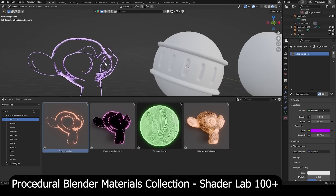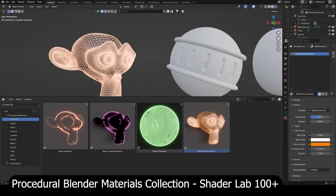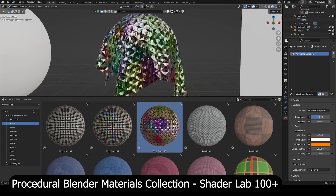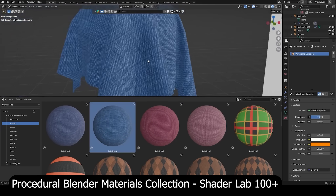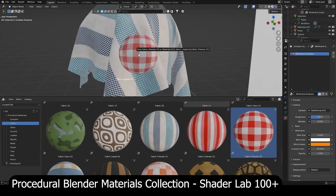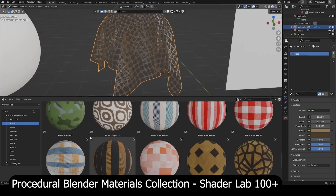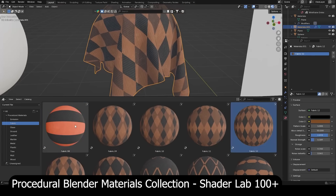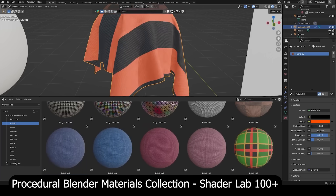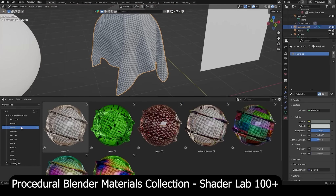Moving on to the procedural materials collection — the sister library to the 5000-plus PBR pack by the same developer. While the PBR version is great for speed and simplicity, this one focuses on control. These are all procedural materials, meaning you can customize every detail without relying on baked textures. You get over 100 shaders that work seamlessly in both Cycles and Eevee, all resolution independent with zero texture stretching or artifacts. It's perfect for motion graphics, product renders, or stylized projects, and you can even bake these for use in other software or game engines.